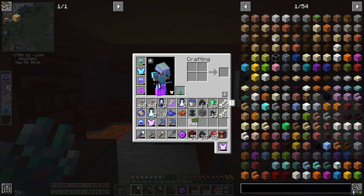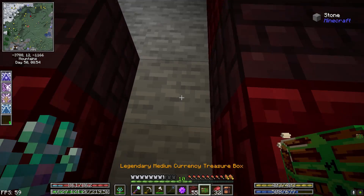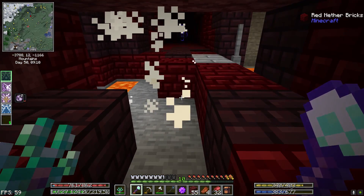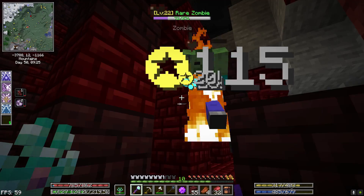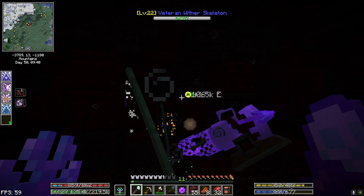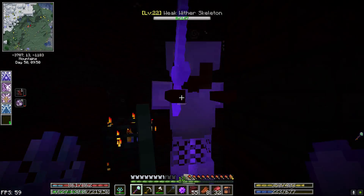I'm glad I stayed — Legendary Medium Currency Treasure Box! The only bad thing is all this junk that I've been getting. Plus I'd hate to leave now because my backpack is not full yet. Let's see what we get here — those look like potentially some really good things. We got a Painful Lesson, and the map's loot bonus to quadruple the experience bonus. I was actually looking at that the other day — it'd be kind of nice to run maps for quadruple experience. But this area is just such good XP to pass up. Not to mention this is actually the last level I'll get full XP because then we'll be six levels ahead of it, so we'll stop getting full XP and full drops. May as well make use of it for now.